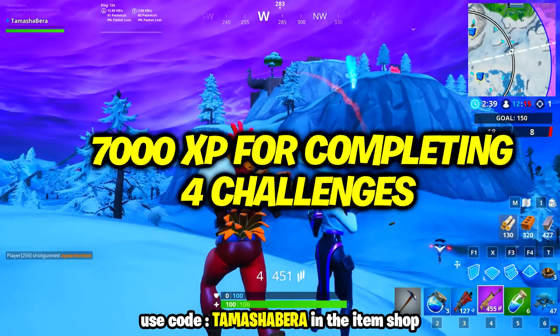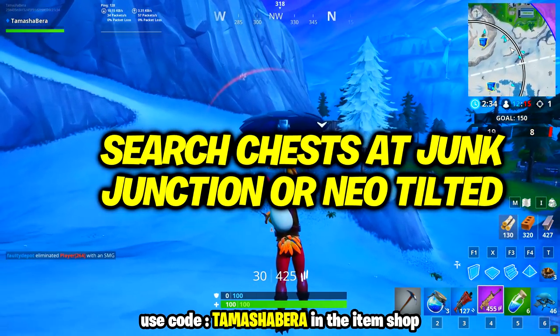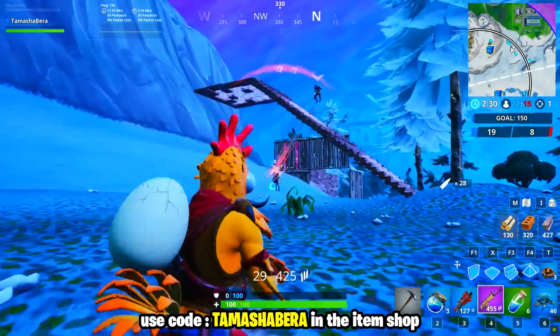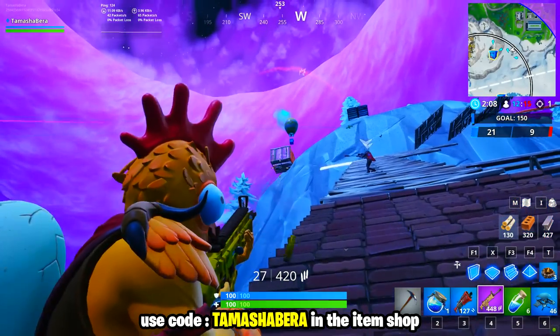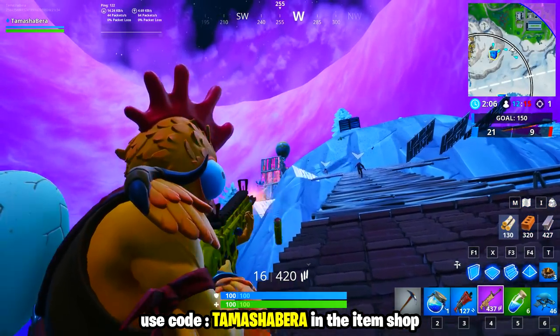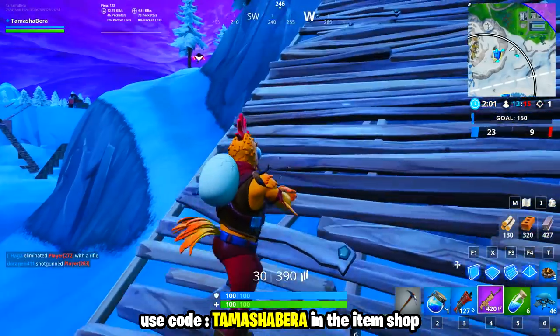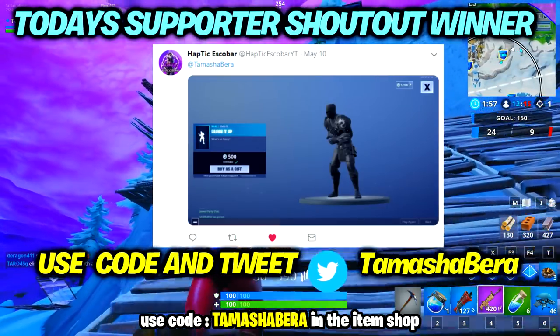The first challenge is super easy: search chests at Junk Junction or near Tilted. You've got to do seven of those and you get five battle stars for completing that one. You can go to either of those two spots — whichever favors you. Keep in mind when the challenges drop, other people will also be doing their challenges, so be careful while completing yours.